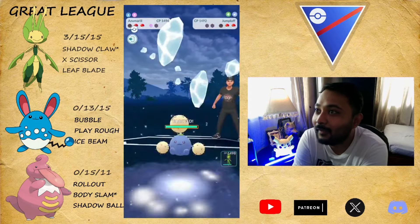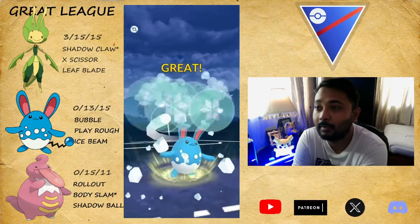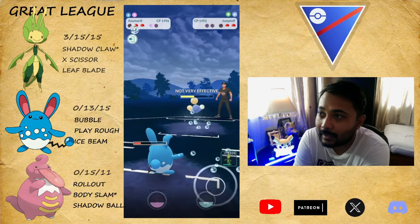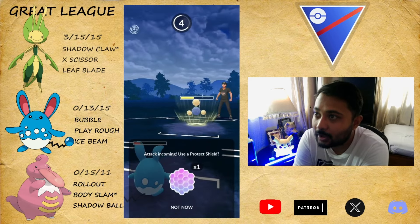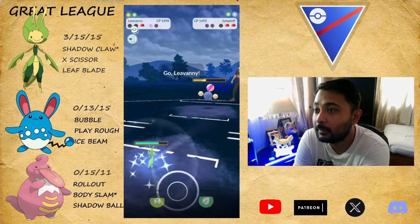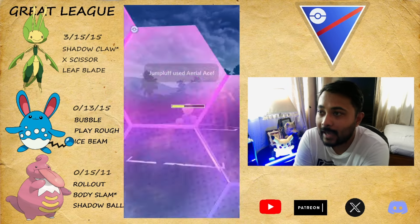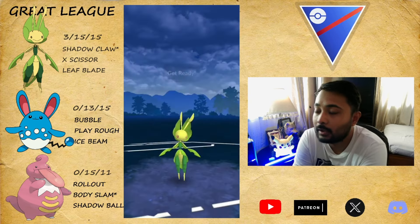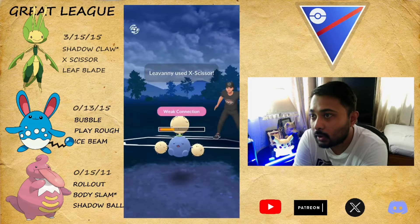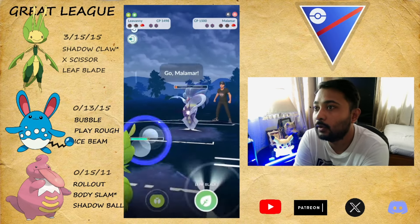They've got Jumpluff now. The answer is Jumpluff — they shield Ice Beam because Ice Beam does so much damage. Here's where I play really simple and straightforward: I just stay and let them throw the move because I know one Accelgor is gonna be enough. Shadow Claw and Accelgor together is gonna be enough against this much health from the Jumpluff. Jumpluff is one tanky mon, and two Shadow Claws after this was enough. We reach the Wave Blade before anything from their Malamar and take the victory. GGs.